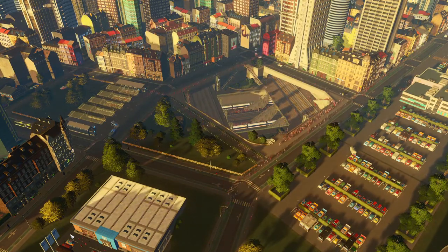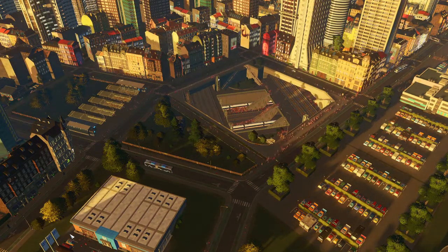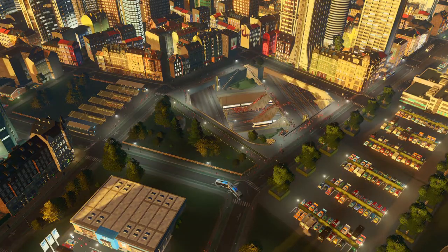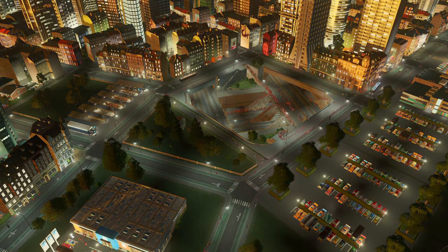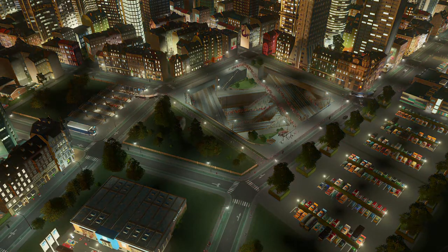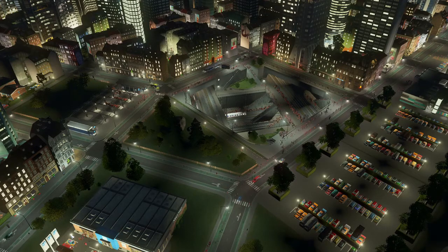Today we will continue with the other new content creator pack: Bridges and Piers, and we're going to take a look at how we can use that DLC in our city to get more detailing and better looking grey walls and bridges.